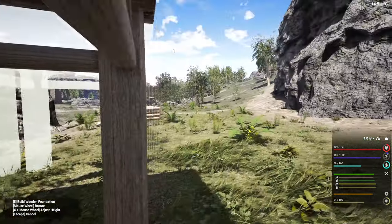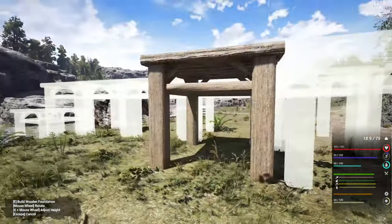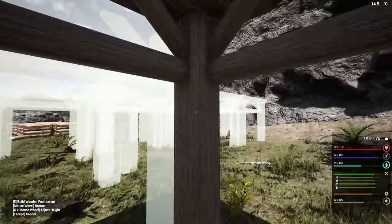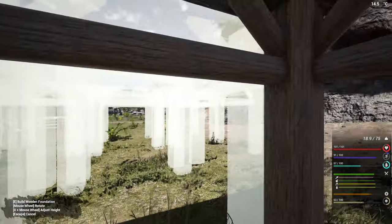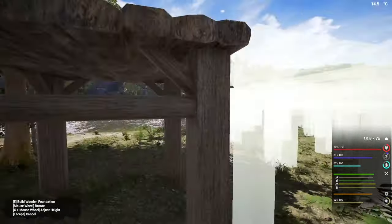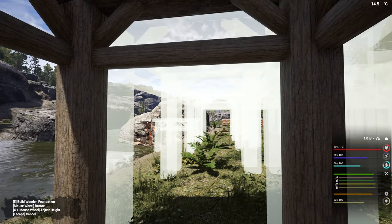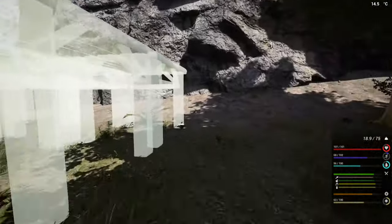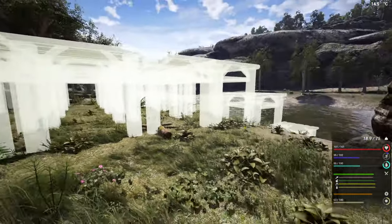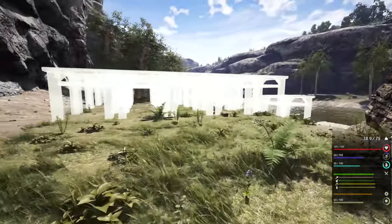Let's get this started. We're going to start with the outside first. It's going to take a little bit to get this taken care of, but that's quite okay. One, two, three — we're going to do four. That's perfect. And we're going to get a stair going up into here. One, two, three, four, five back, four over — that should be a nice decent size. This is going to be quite the build.